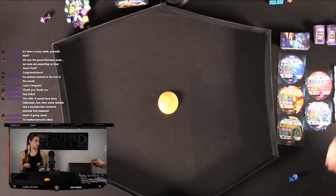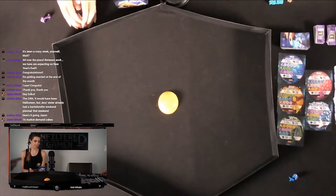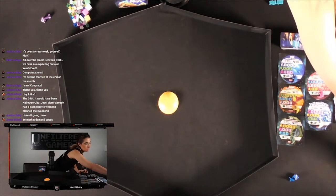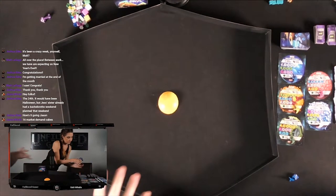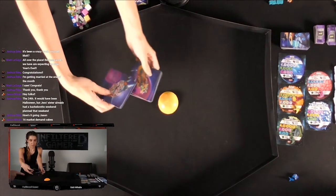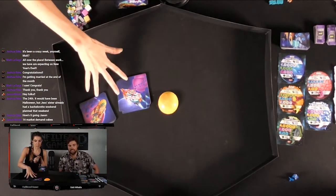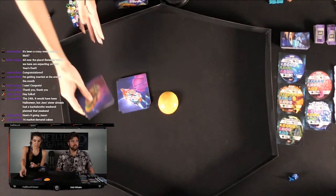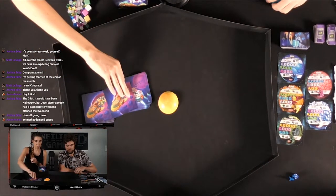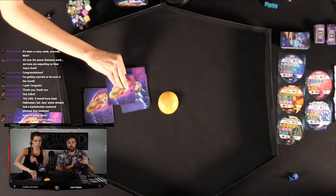Next we're going to be setting up our ship. So previously the drop games have always been just kind of drop haphazardly in the middle and let everything fall where it may. I like that it spreads out a little more so you have a much more open play area. First, we're going to set up our ships — we have the front ship cards and the back ship cards, and everyone gets one of each and flips them over.